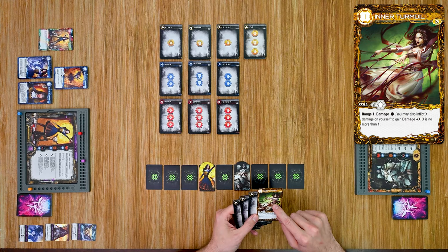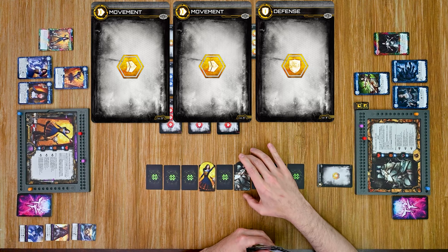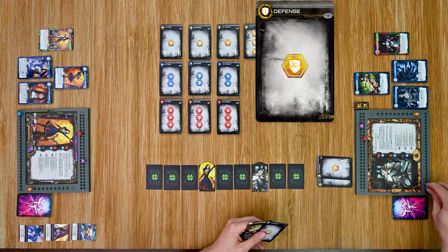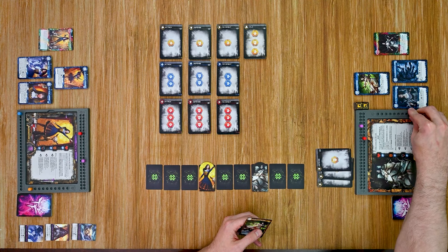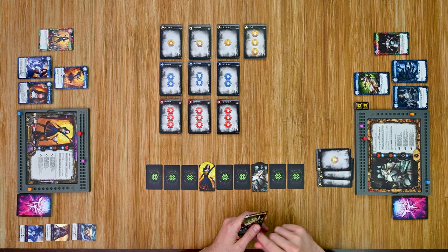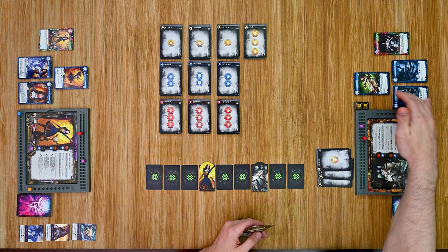I have two movements and a defense, so I'm not going to be able to trigger that skill — I'll tuck that off to the side. I'll play the first movement card and get a power point for that and move away, then play a second one getting another power point. I also have a defense card that gives me a power point and one defense. Then I move into the end of round phase, where I'll spend my power to purchase cards.